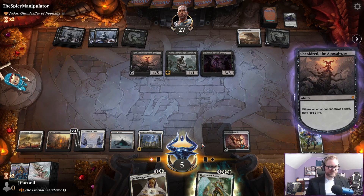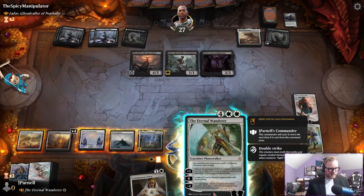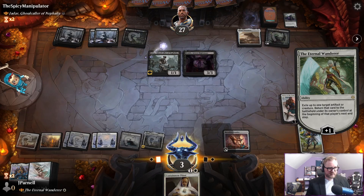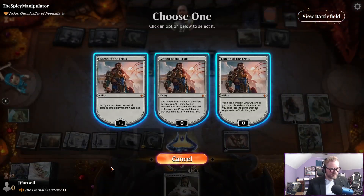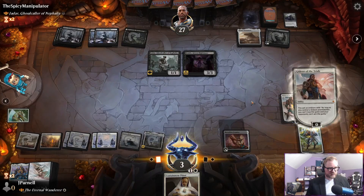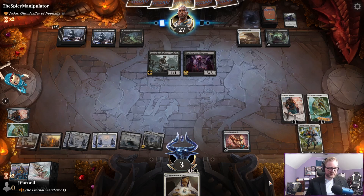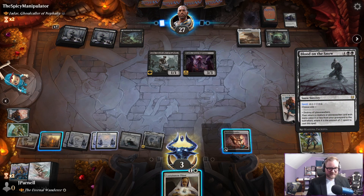Shame we couldn't get multiple Gideons. Let's do this — we're going to exile children. We're going to say Braids can't attack, and we're going to say as long as we control Gideon, we can't lose. Can we turtle up from this position? This would be the turtle of all turtlings.